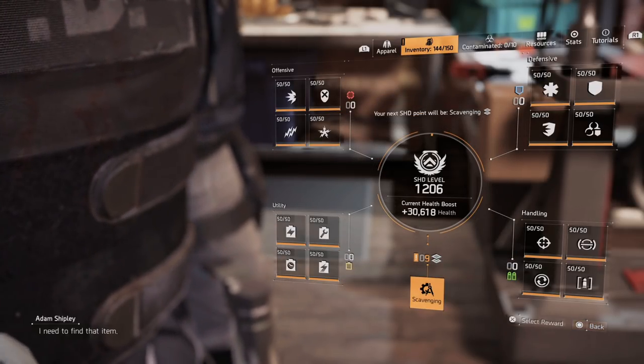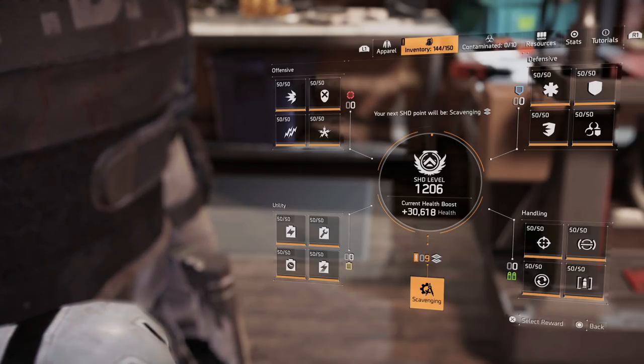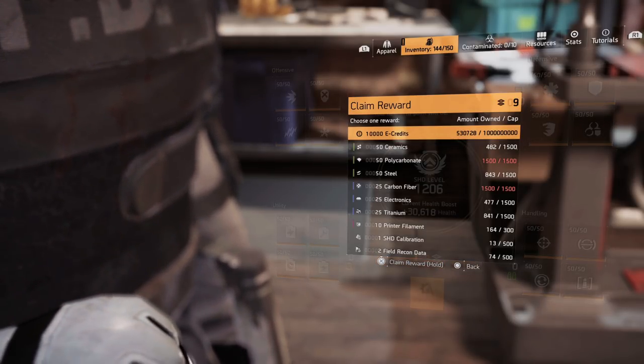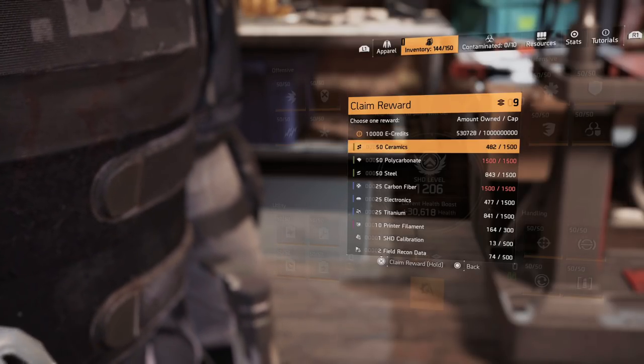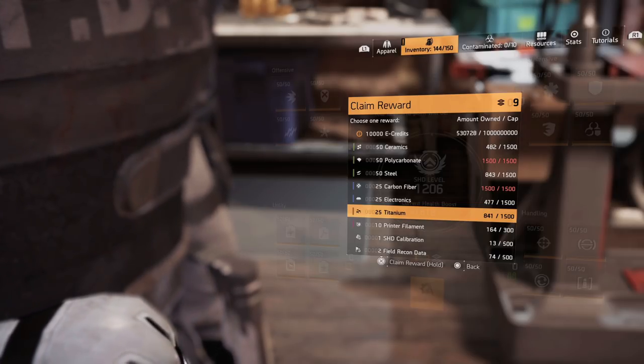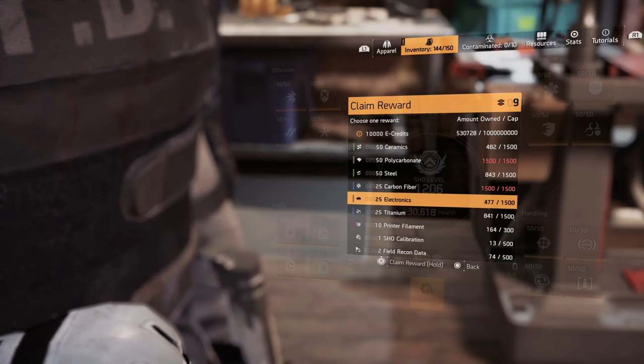You can get all of that just by using your watch. And remember, if you share your watch across all three or four of your characters, the points you have on another character — I think I have 100 on mine — you can hop over there and use those points to get ceramics or titanium, then come back to this character and use them.